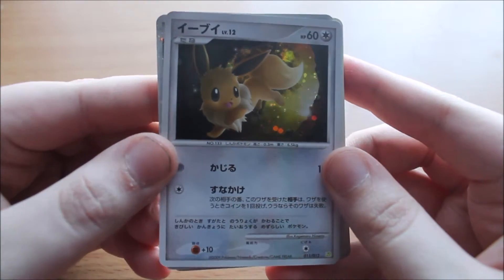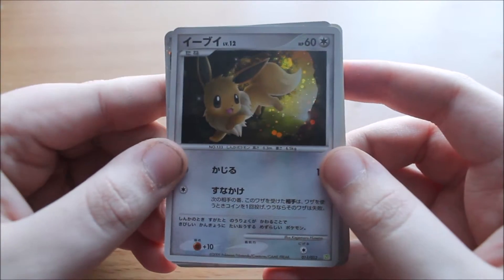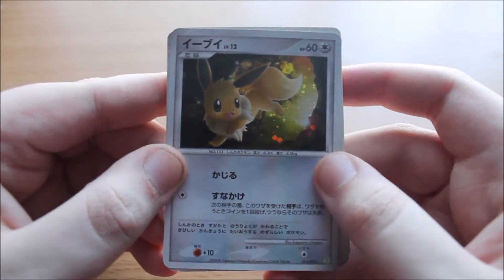A regular Eevee — I don't know why I say regular, because it's really cool. It's holo, it's badass. Everything should be holo — life should be holo, your neighbours should be holo, your TV should be holo. But that's for another time.